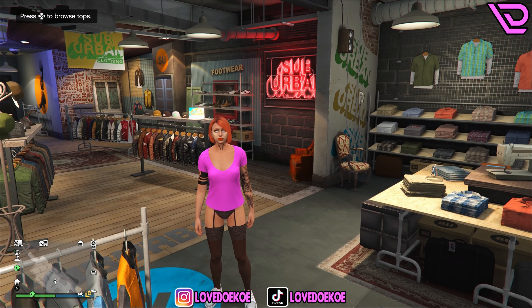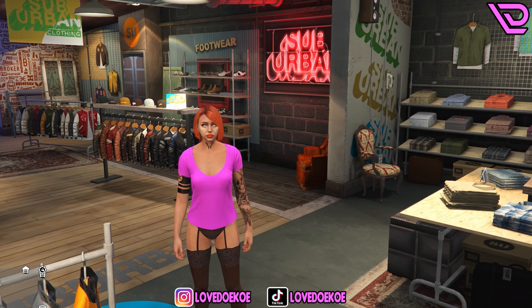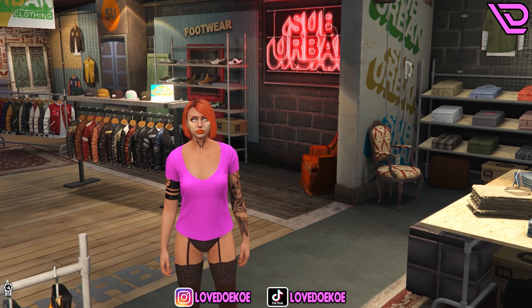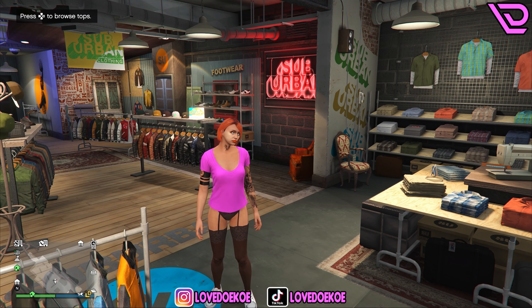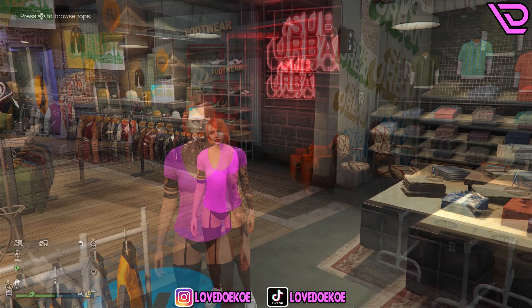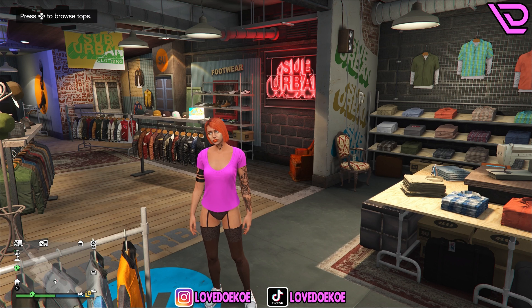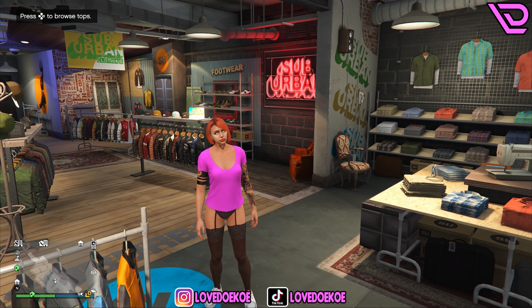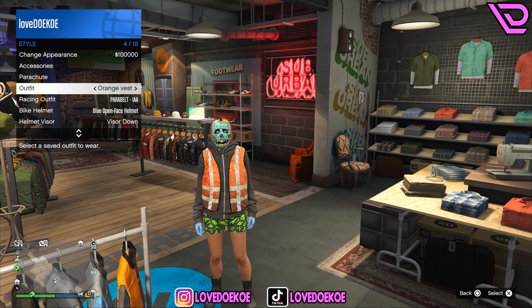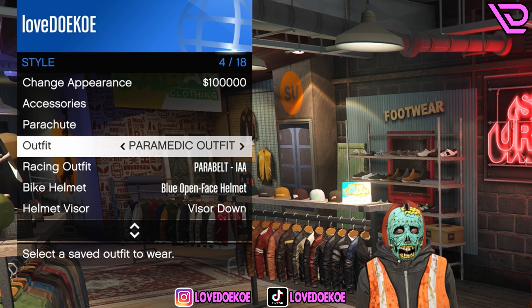Hello, hello. Welcome back by another video. In today's video, I'll be showing you how to make a female no-transfer outfit with the orange trash vest and with the black stocking. If you want to know how to get this black stocking with these shoes, I will leave the link of that video for you in the description. I will also leave the link of the video on how to get the orange trash vest. Know that you can only get this temporarily while the versus mission is active, so go grab your chance and get it.